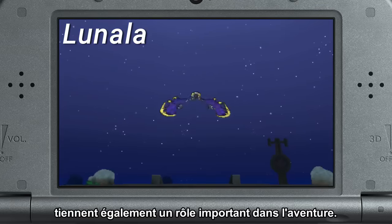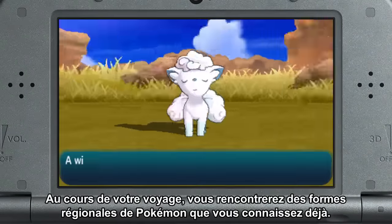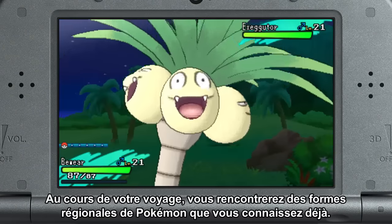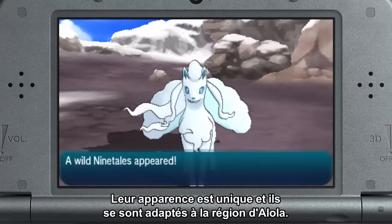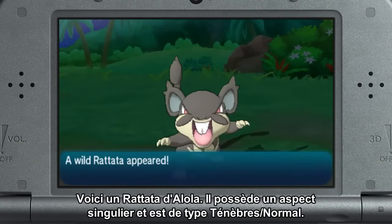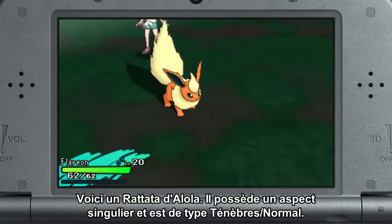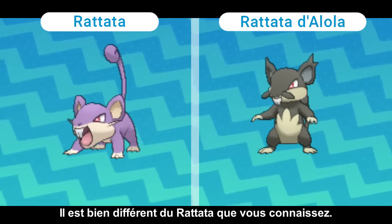On your journey, you will also encounter regional variants of Pokémon you have seen before. They look unique and have adapted to the Alola region. This is an Alolan Rattata. It has a distinct look and its type is Dark/Normal. It's quite different to the Rattata you know.